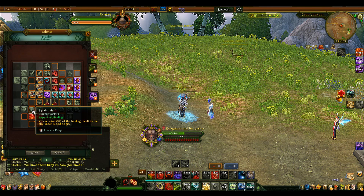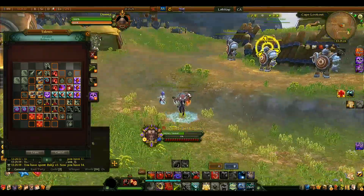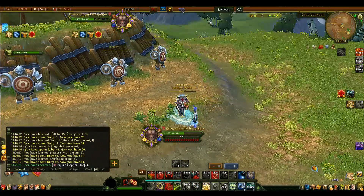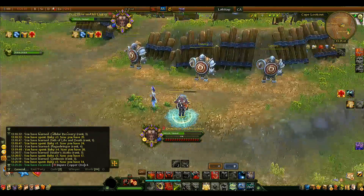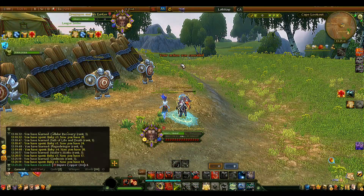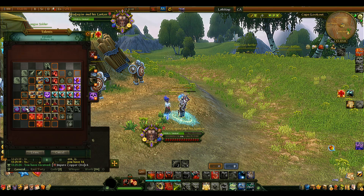Take Symbiosis: you receive 25% of the healing dealt to an ally under Blood Ages, and at rank 3 this goes up to 75%. This is necessary because if you're constantly healing a target that has Blood Ages on them, you're healing them but not yourself — and since summoner healers damage themselves to heal others, you'll end up at critically low health when an AoE hits. These rubies prevent that.